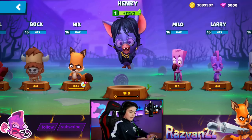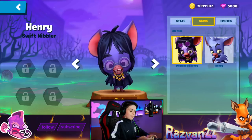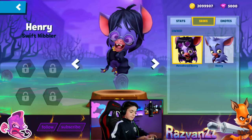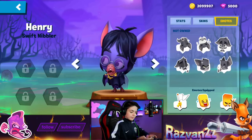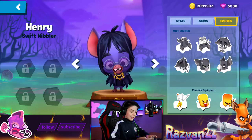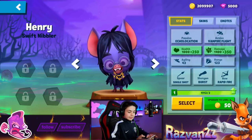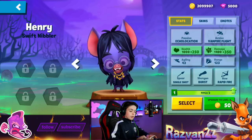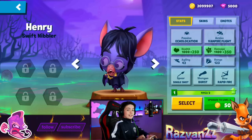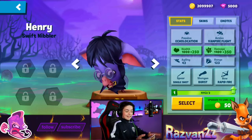Let's see what he does. Details. Here are the skins — there's just one, Metalhead Henry, already selected. He has six emotes. Now the more important part — the stats. He has 1,000 health, 1,400 damage, agility 42, and range 123. He can hold a spear with a single shot, like Fuzzy for example, shotgun burst, and bow rapid fire. He's kind of like Steve with the rapid fire.